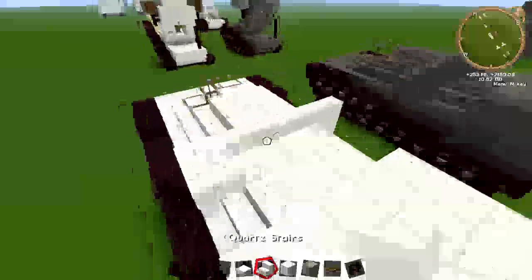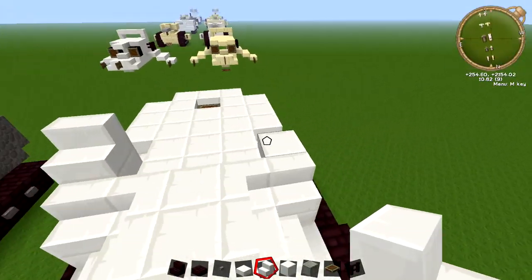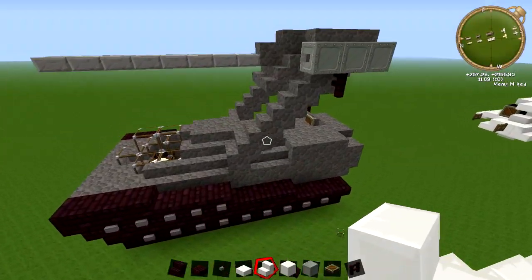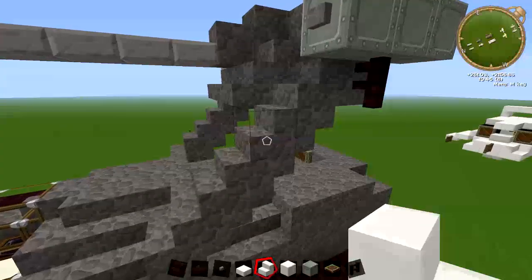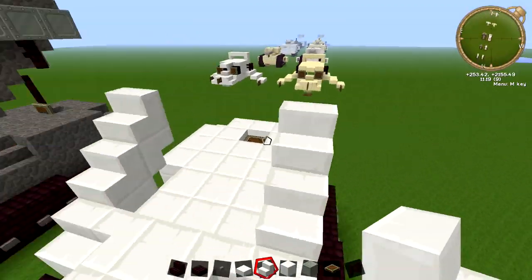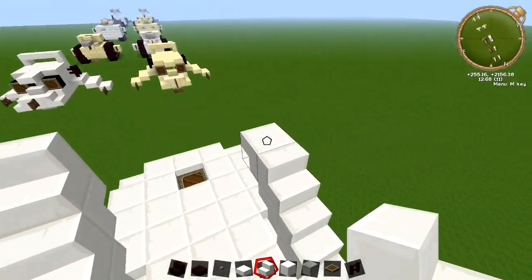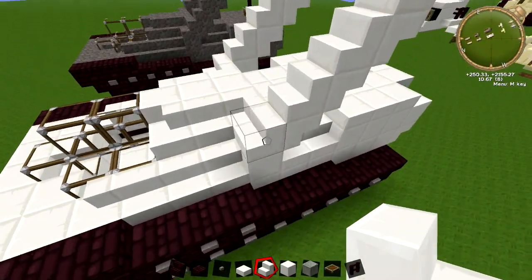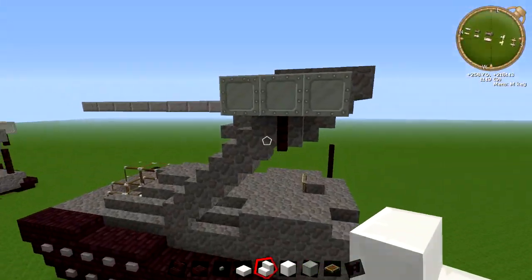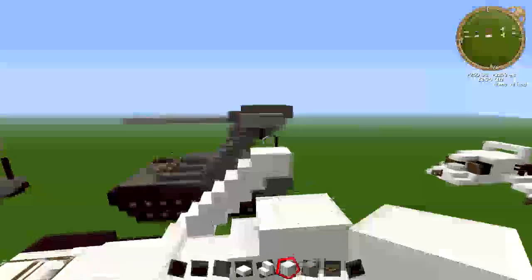So then what you're going to do is put upside down stairs on the back of those stairs you made for the bit going up. Then normal stairs, then upside down stairs. You've got one, two, three, and four stairs going up, with stairs on the back of each of those. So I'm going to put a full block on the back of the top part of the stairs.